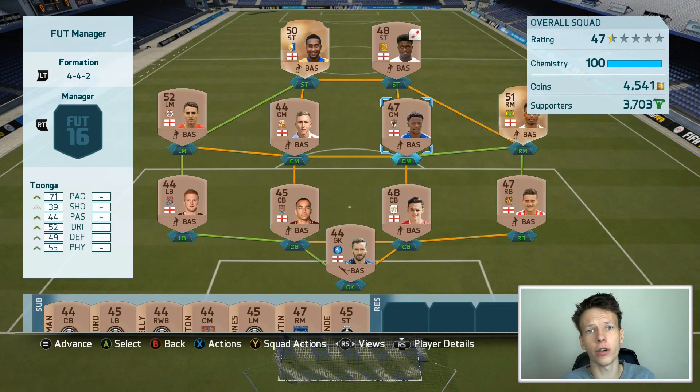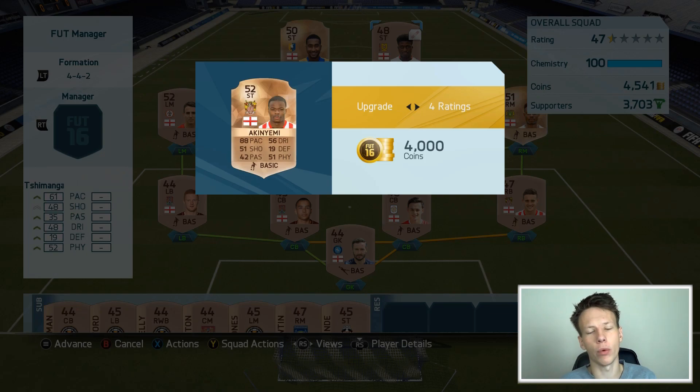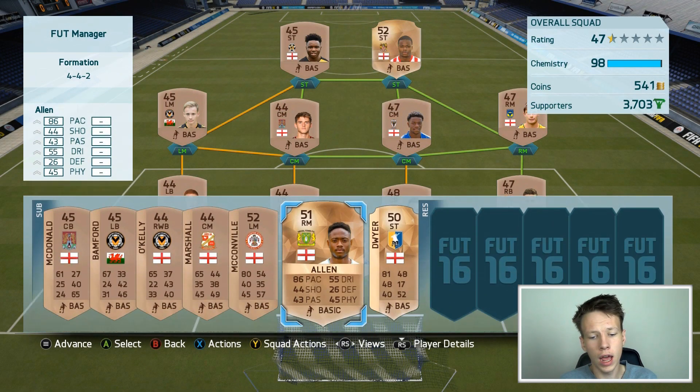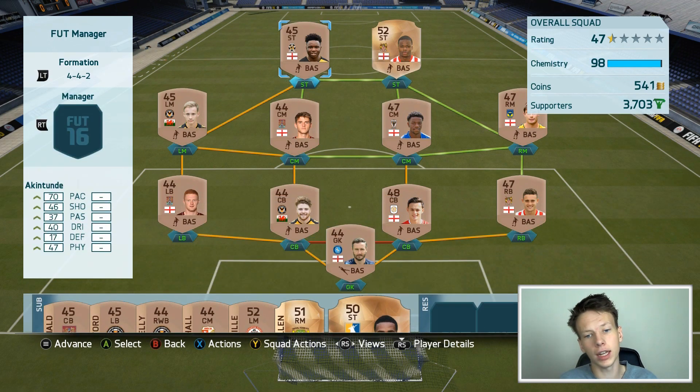With the 4,500 coins we got, we can upgrade Simanga — we can upgrade him four ratings and upgrade him into Akin Yemi. That sees us getting a very fast striker into the squad. We're not playing Alan or Dwyer in this match because they lost a lot of fitness after playing extra time. So it's Akin Tunde up top and Tungame behind.